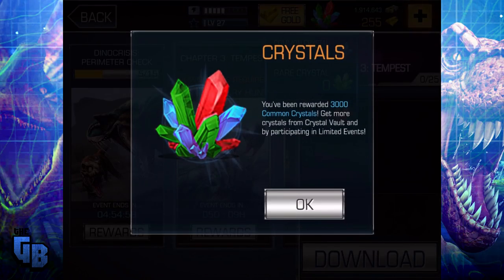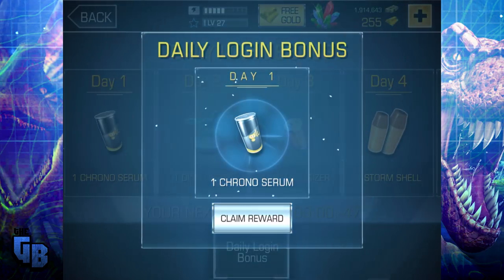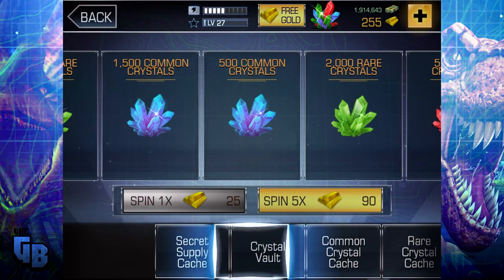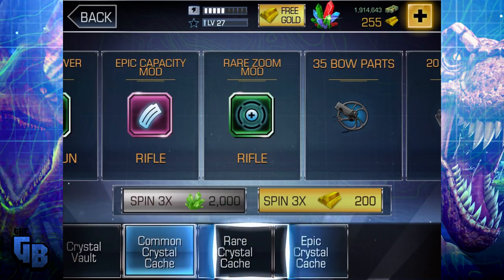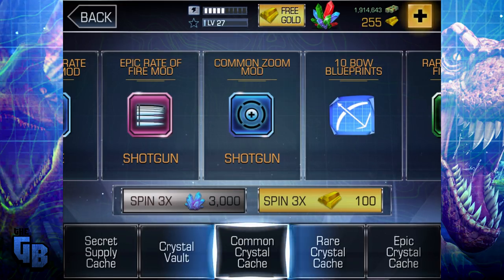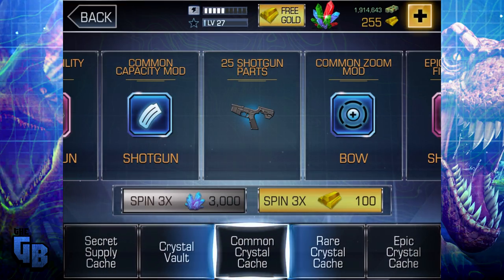What can we spend our crystals on? It doesn't tell me how many crystals I have though. Do I go daily? Oh — that's how I activate the daily bonus. Go to caches — I've got a crystal. I think I got rewarded with 3,000, didn't I? I can't even tell. Oh there we go — 3,000. Great. So we can spin for some good mods if we really want. What else are you supposed to use crystals on? There's nothing else — we might as well spin.